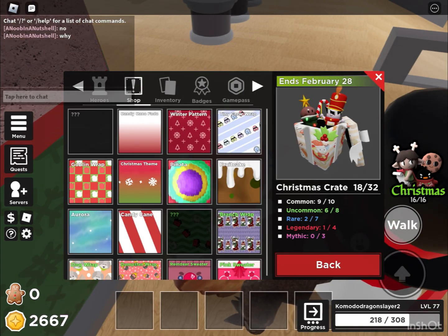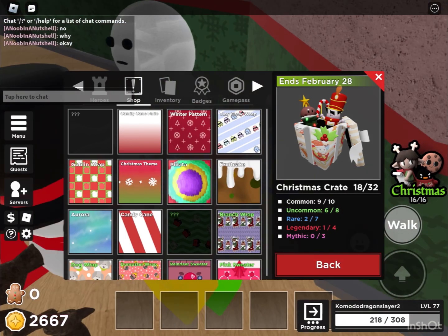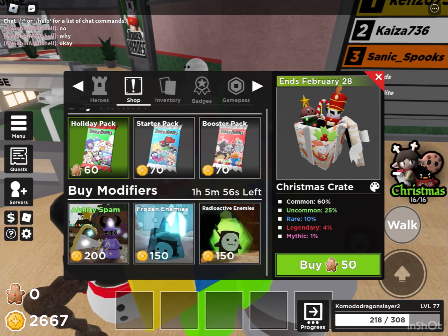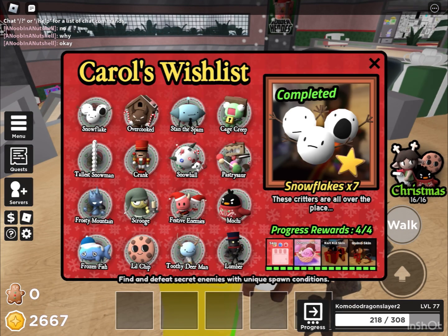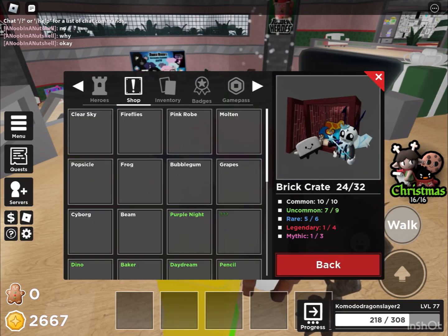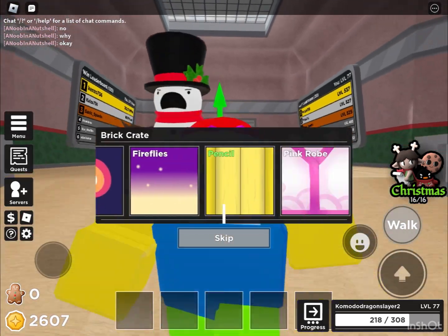I got nothing new out of 300 gingerbreads. I said it at the front of the video — I'm doing two bonus crates. These two bonus crates are going to be the brick crate, then we're going to move on to metal material, etc., etc., up until I get Baker Stella.